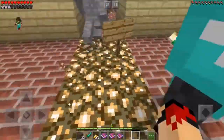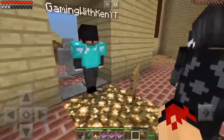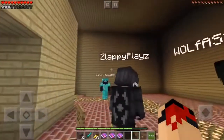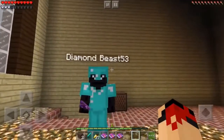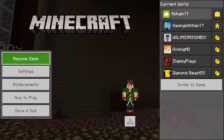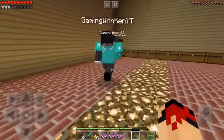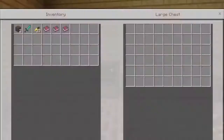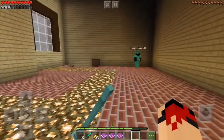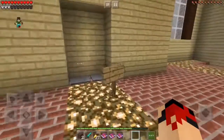Wait, how does this Diamond Beast guy have armor? I'm gonna ask — what in the world? Diamond Beast guy, where is he? He's behind us in the house. How does he have all that armor? He's not supposed to. This guy's hacking! Are you serious right now? He's totally hacking. He's gonna try something — I'm out, heck no!